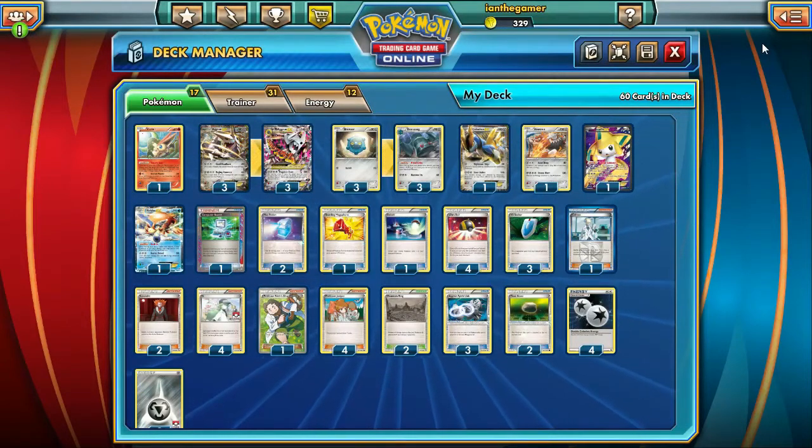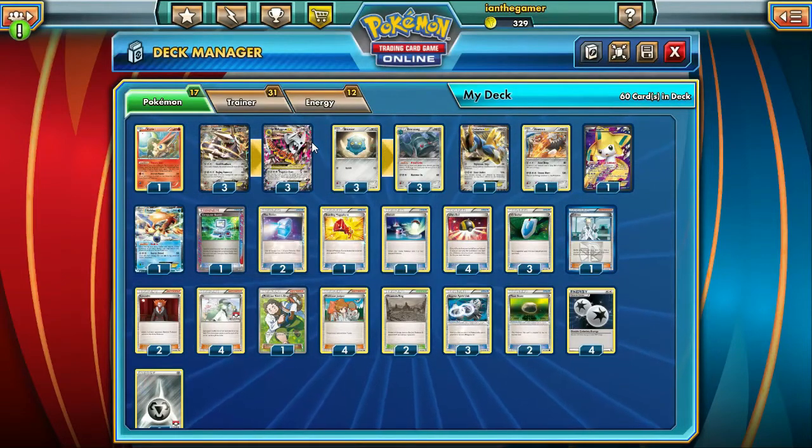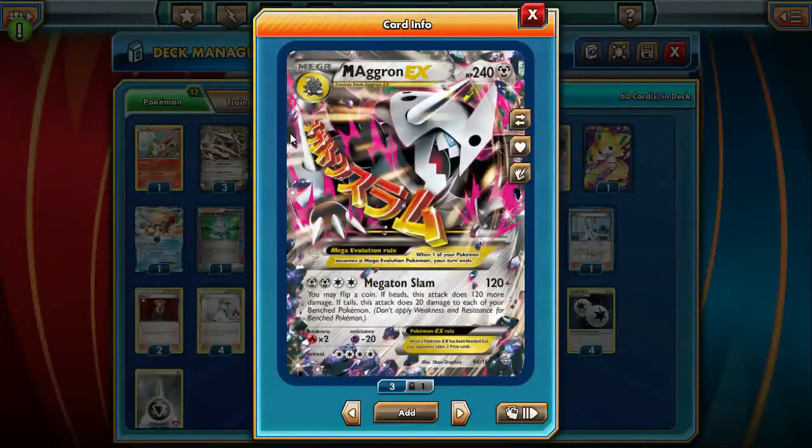We've got it based pretty much around the Mega Aggron. It's a 3-3 line. Mega Aggron has Megaton Slam that does 120 plus — you may flip a coin. If Heads, this attack does 120 more damage. If Tails, this attack does 20 damage to each of your bench Pokemon. So it's a pretty crazy attack if you get Heads — it's going to be doing 240. And this is a 240 HP Pokemon. So it's a beefy Pokemon with a crazy beefy attack.